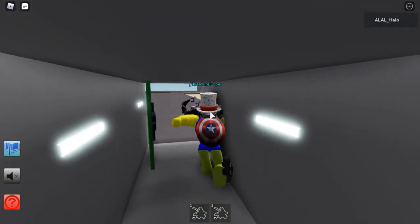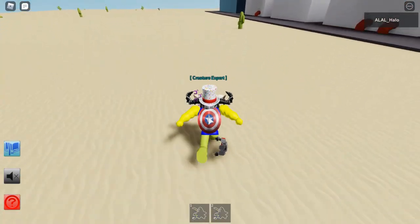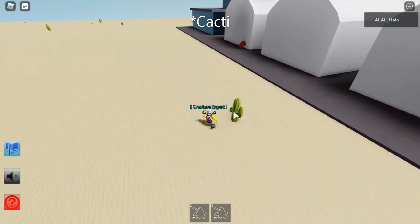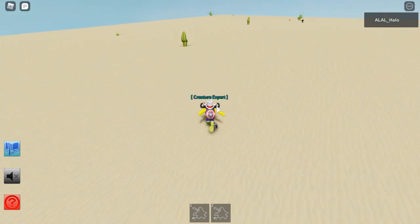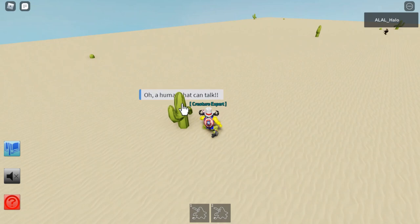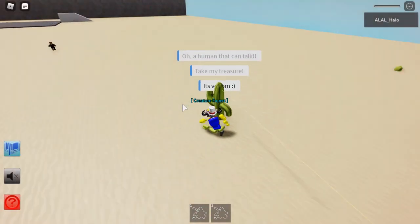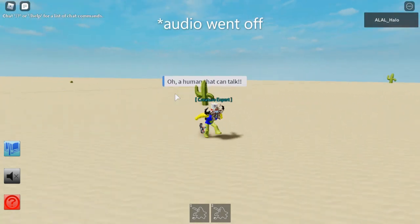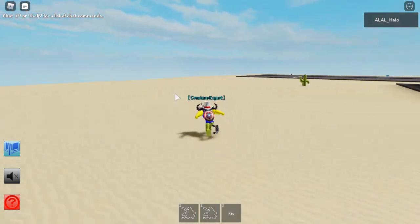And you're going to have to talk to a Cactus. I believe that all Cactus are random for each player. Some you won't be able to talk to, some will kill you, and some will actually give you a key that you need. It might be this one. It's not. It is random for everyone though.